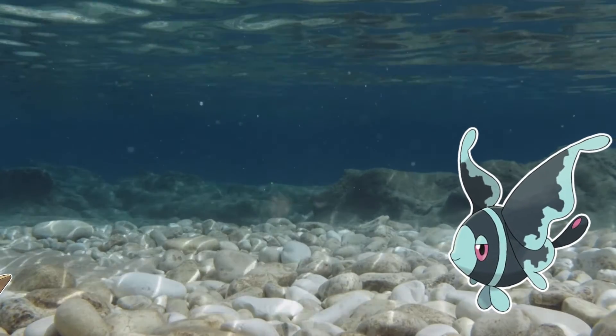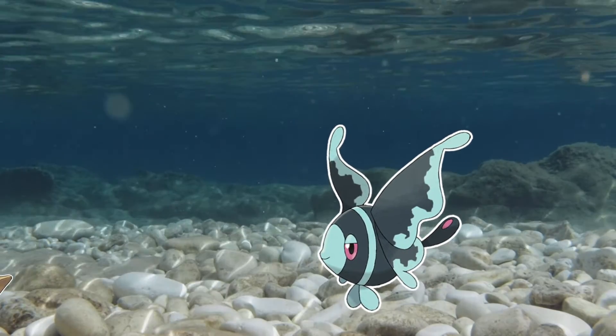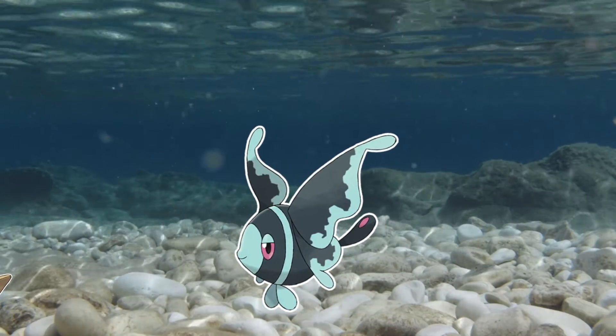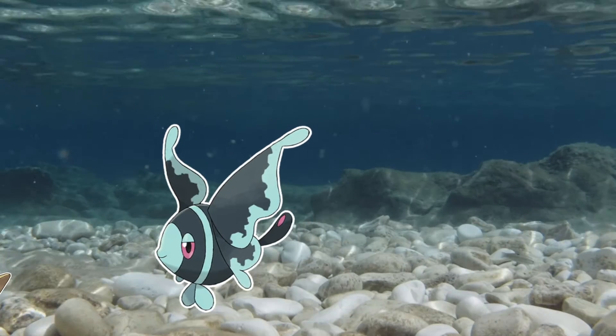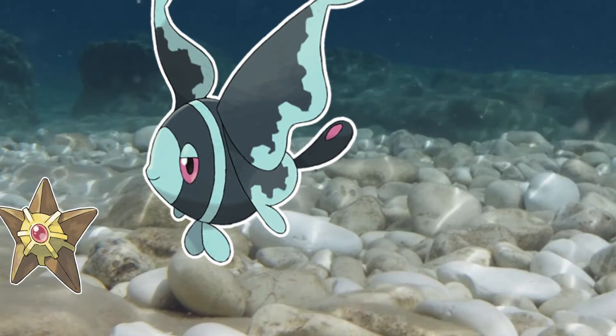Luckily, one method to avoid predation is to move slowly so as not to draw attention from visual predators. If Luminion feels threatened but still needs to search for food, it can tuck its large pectoral fins in and use its modified ventral fins to slowly crawl along the ocean floor.